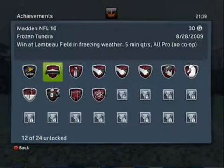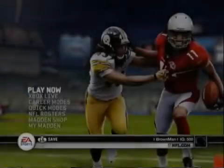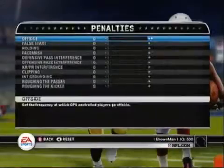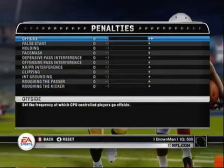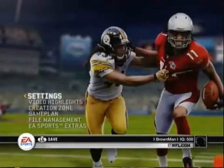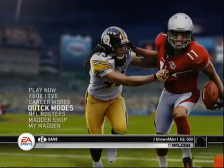The last three achievements we're going for are Nano and the two fumble achievements — Look What I Found and Fight for the Fumble. For Nano it's important to go to settings, go to penalties, and turn off offsides. You can do it with offsides on, but turning it off makes it much easier.